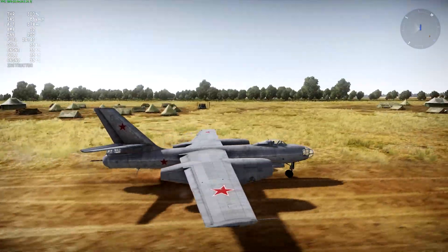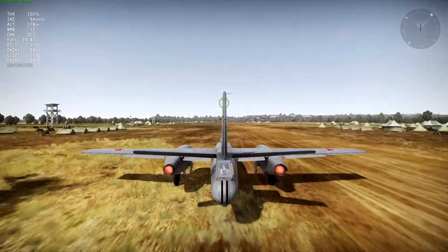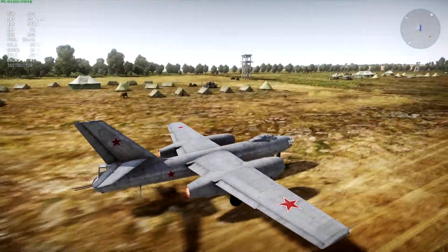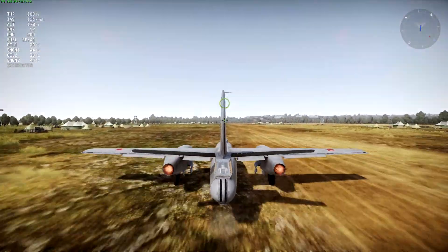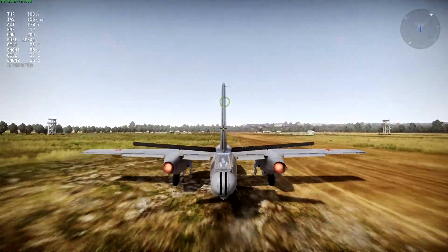Like the Canberra, the B-57, and the Arado, its main intent is to use its jet engines to get across the battlefield quickly and to drop bombs on the opposing players' bases, tanks, other ground forces, etc.